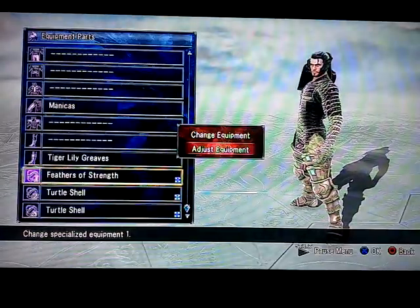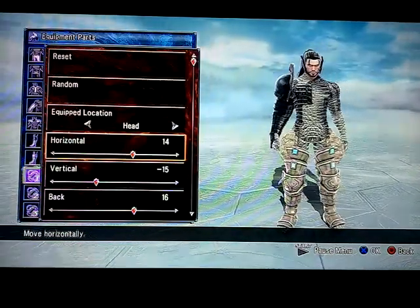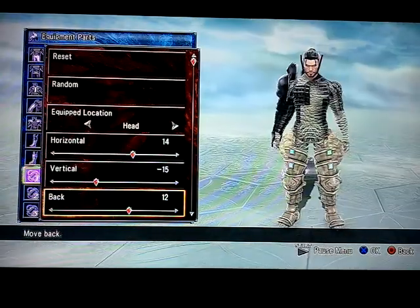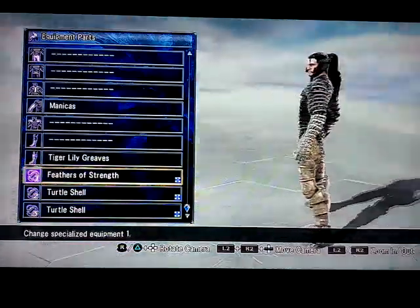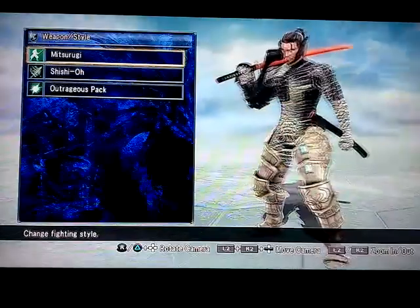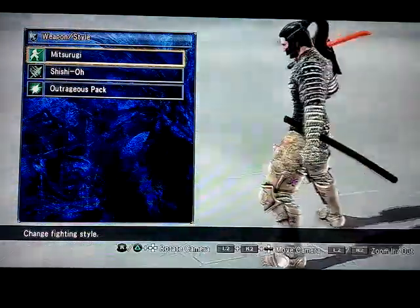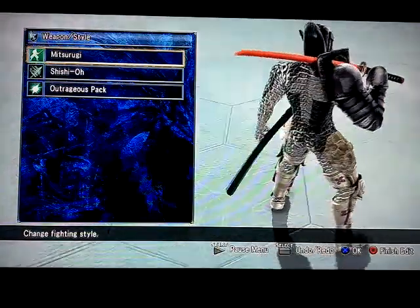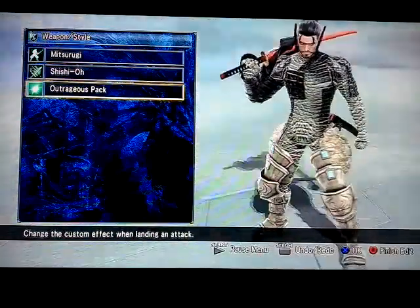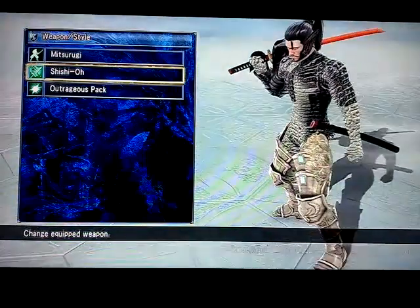Actually, I think the thing should go back a little bit more — right there, because it was like too far in front. Let's go to weapon style. It should be Mitsurugi, like Raiden. And the blade should be red, since in the game his blade was red. And he should have the outright respect. And the sword should be Shisio, since it's pretty much the only sword you can color and customize.